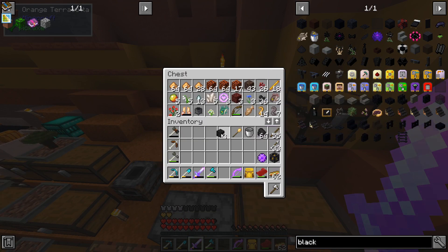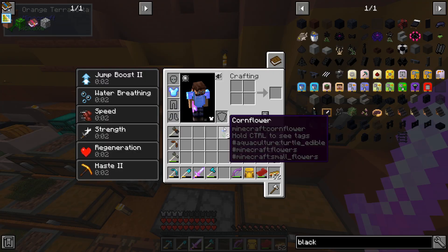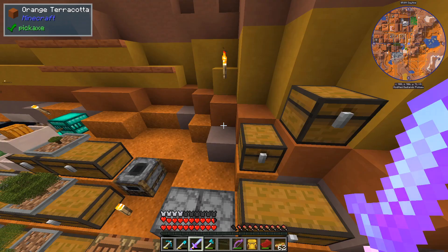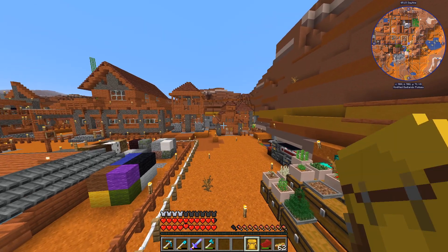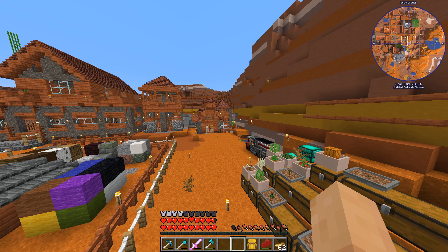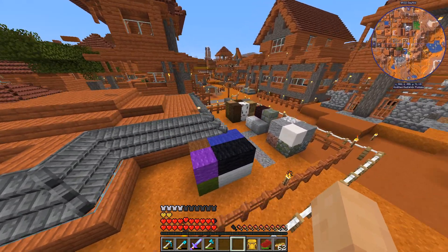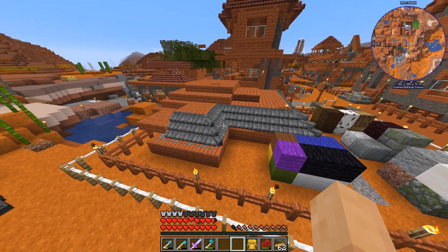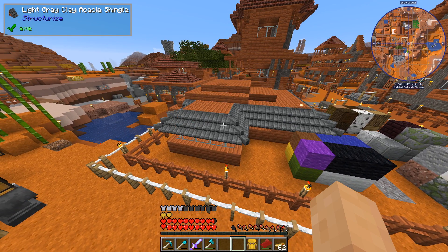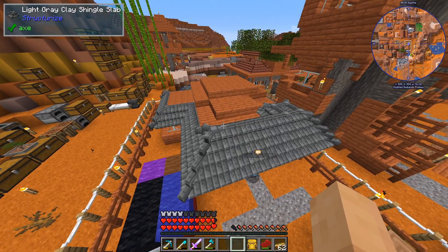I got enough skull fragments for another wither - should we kill the wither? Probably should. I don't really have the gear, I probably need some enchanting before I dive too far in. Look at the new shingles going up - I love it! The light gray is interesting, not blown away by it, but that's going to be our roof so we better get used to it.